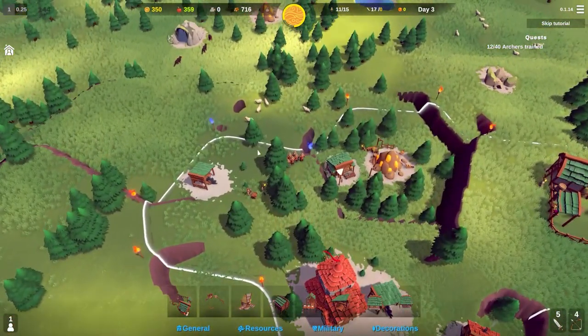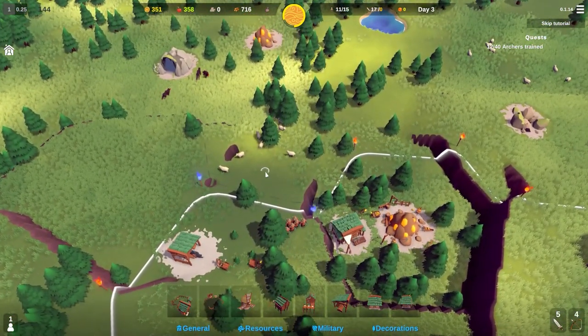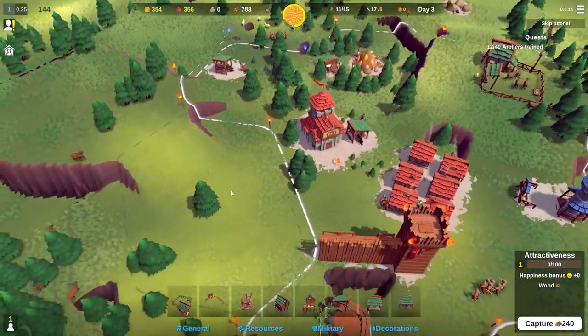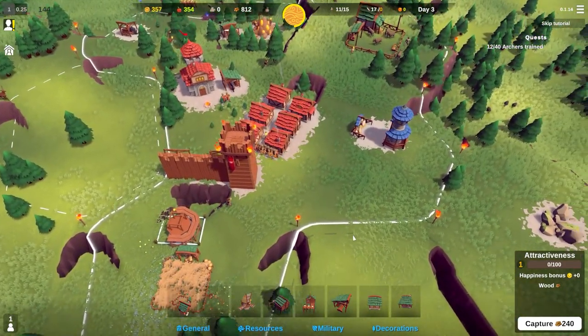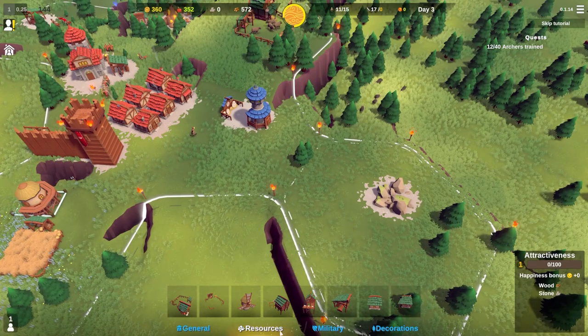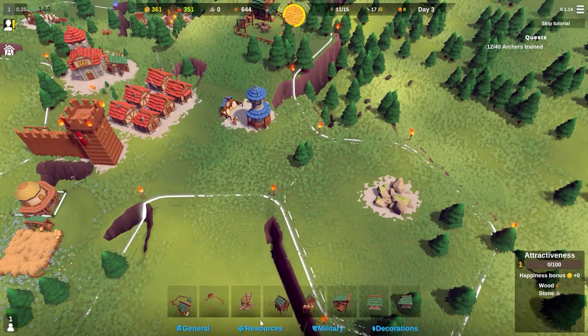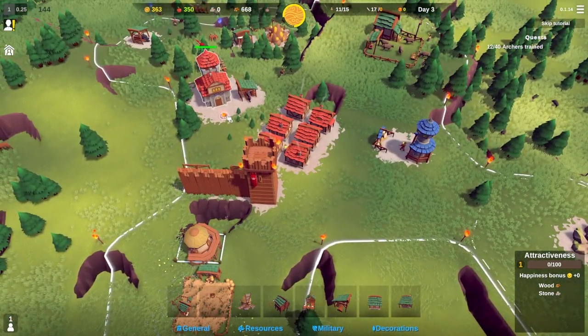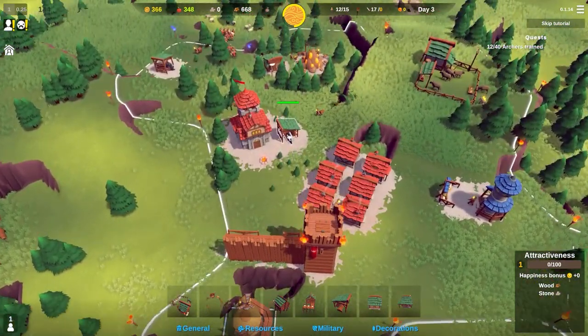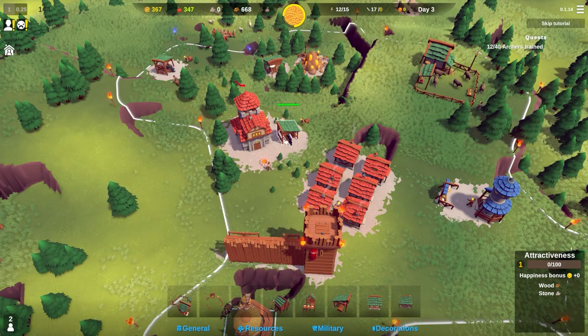I'll bring these guys down for the defence and most likely take out the wolf den as well. I haven't got any stone, so I'll get that. I'll assign people to this building. We're still getting population - not maxed out yet.